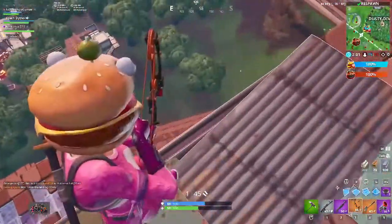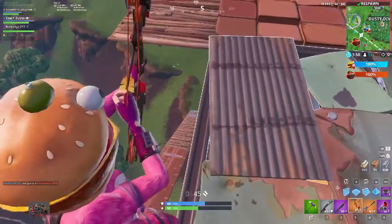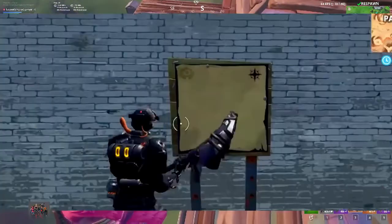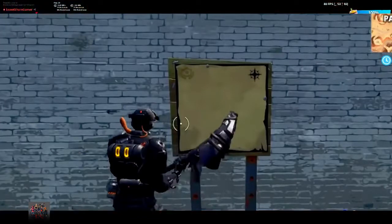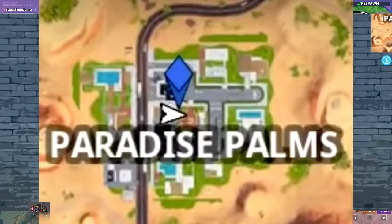The first challenge is a two-stage challenge. Stage one is: search the treasure map signpost found in Paradise Palms. If you don't know where this is, it currently sits around about the center of Paradise Palms. It currently has no map on it, but I'll add a screenshot to the screen right now so you can see the location.